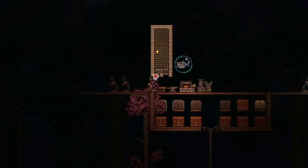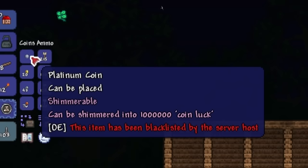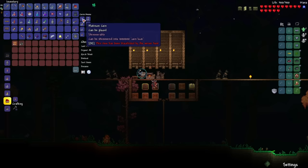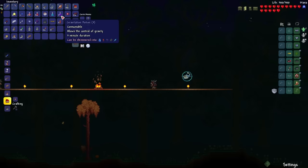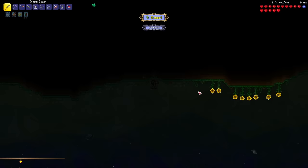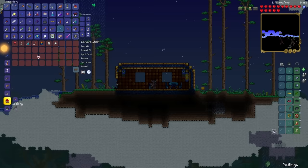Let's build some NPC houses now and try to get the Merchant so I can purchase the Piggy Bank to store my gold. Right now I have a Platinum Coin and I don't want to lose it. My Storm Spear now has a chance to shoot out 2 Lightning Bolts. Let's drink a Gravitation Potion and search for some Sky Islands — Fledgling Wings and the Lucky Horseshoe! All that's left is the Shiny Red Balloon, and there it is. Now I'm going to collect some more Platinum Ore to craft Platinum Crowns to summon King Slime.